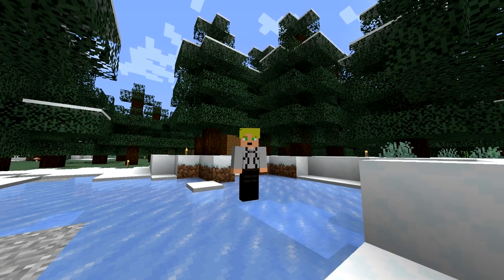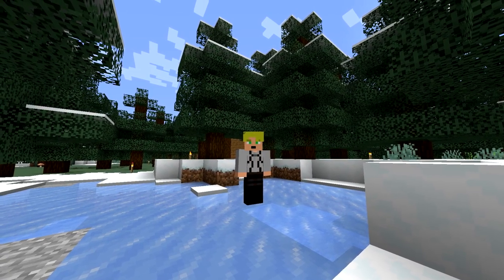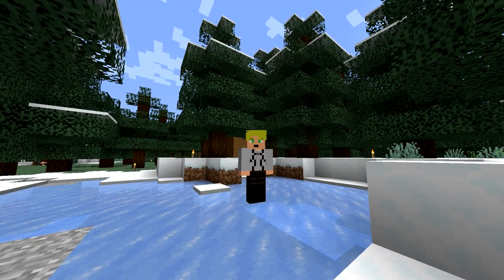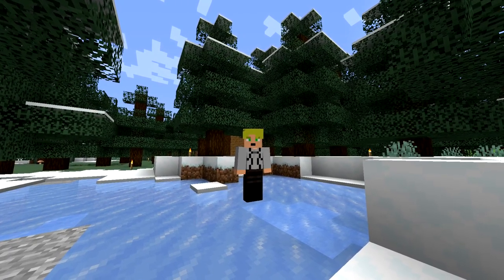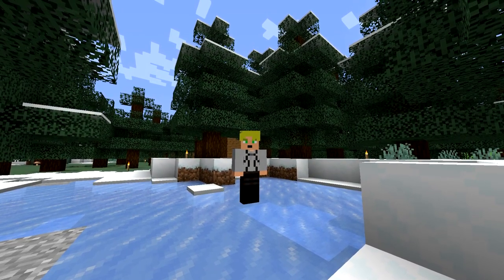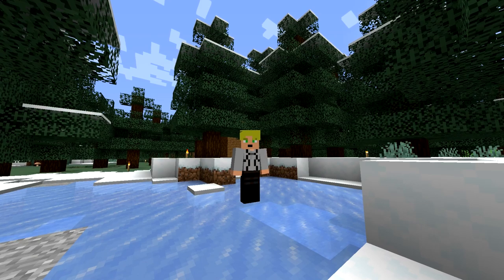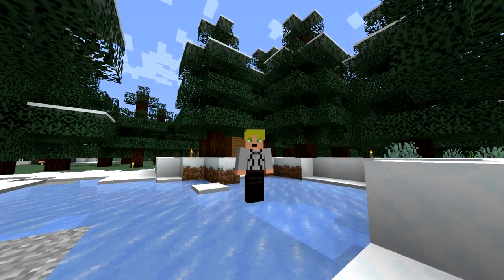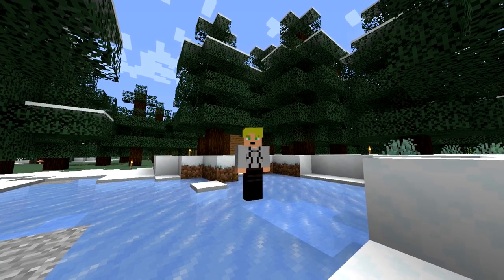He then discovered another barrel in the corner of the room containing two pieces of paper, two empty maps, five diamonds, three emeralds, and a book called Big Prism, written by someone named Maria. Inside it read: 'Daryl, would it be possible for you to send me the new password for Big Prism? The firmware is ancient and needs an update. Just write it in the book and send it to me. Maria.' The top barrel did not contain anything important.